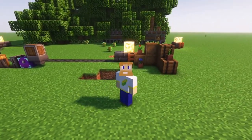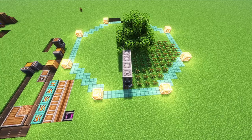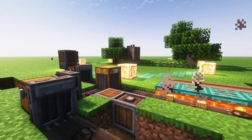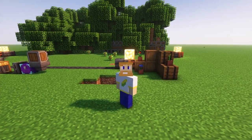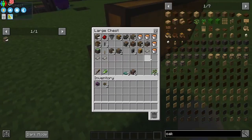Hello and welcome to an All The Mods 8 tutorial. Today I'm going to explain how to build a Create fuel farm out of a tree farm. This farm will produce food, logs, and charcoal. Everything in this chest is what you're going to need — make sure to grab some extra shafts and filters.